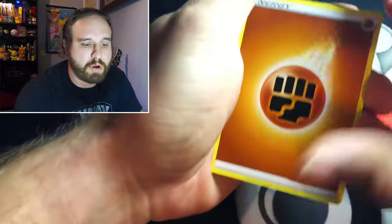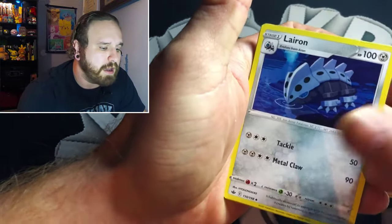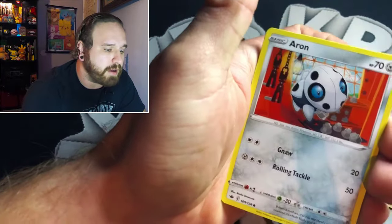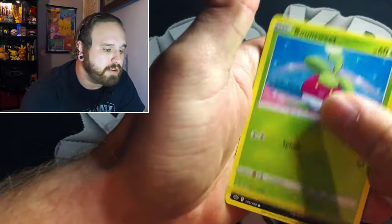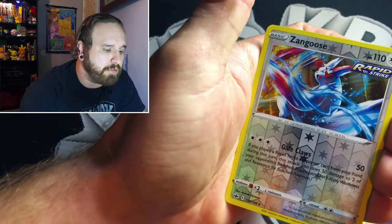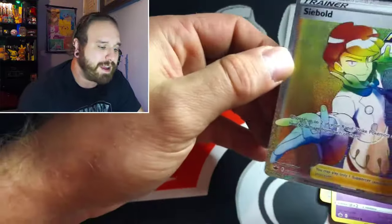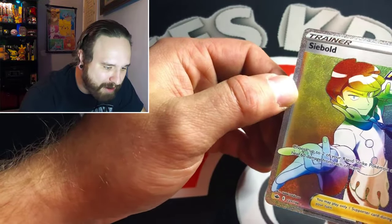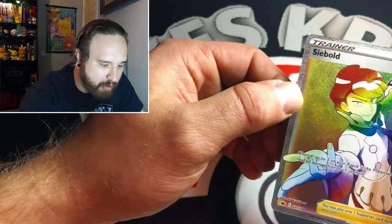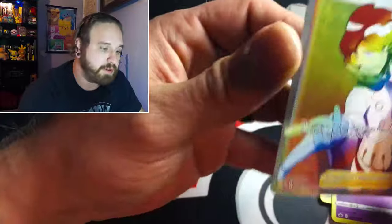Starting off this opening with a Fighting Energy, a Peony, a Lairon, Fire Resisting Gloves, a Hitmontop, an Arcanine, Bun Suite, Venipede — and the reverse holos are Goose. Oh wow, check that out — we got a secret rare! We got a Siebold Rainbow Rare full art! Look at that, that looks pretty good.